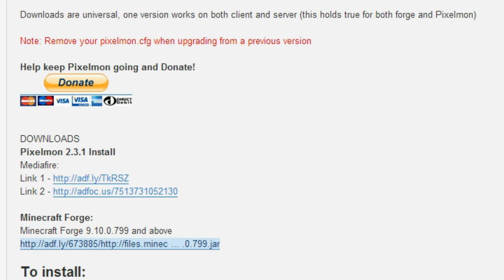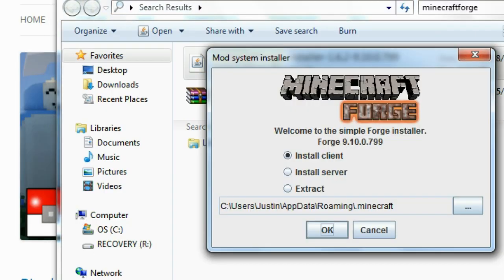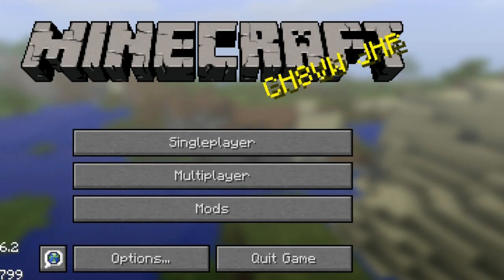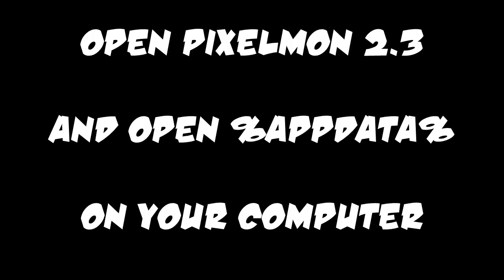As soon as you are done with those, you are going to want to open Minecraft Forge on your computer. Just open that up and click OK when you see this screen. Nothing too hard — it just downloads a couple files. Then go into Minecraft and make sure you have Forge selected in the bottom left corner, and hit play. This will go into Minecraft and just update Forge completely.